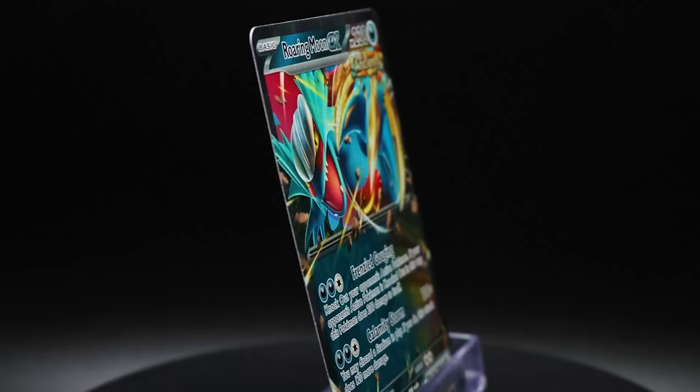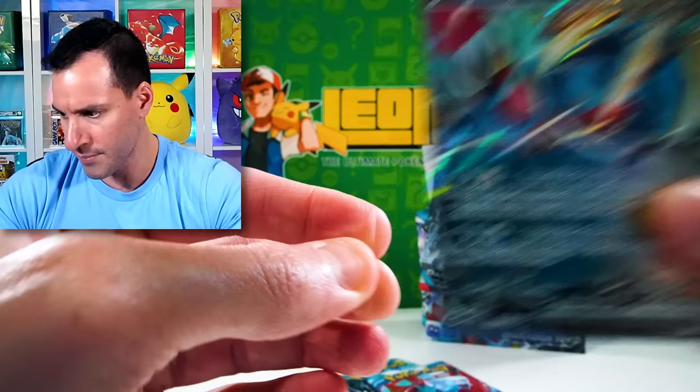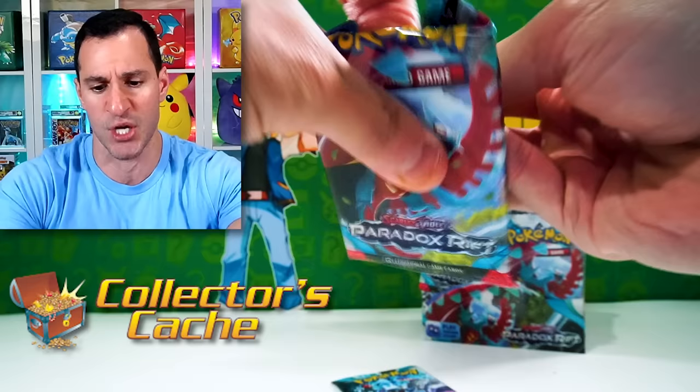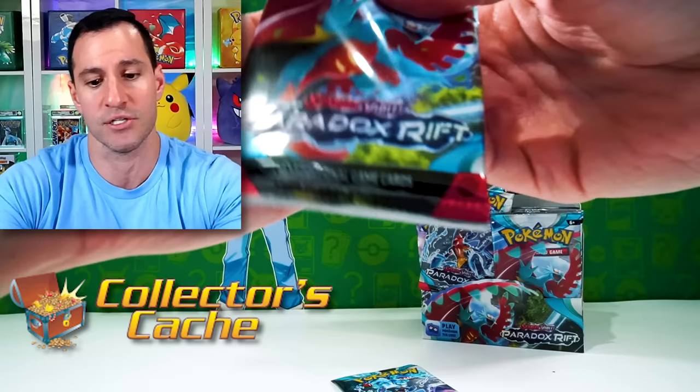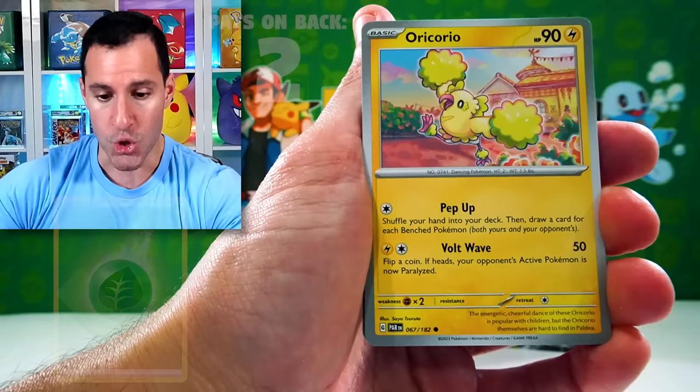This is really the ancient form of what is probably a Mega Salamence, is what I would think. Roaring Moon — doesn't sound like a Pokemon name. I got these products from Collector's Cash, so if you'd like to get your very own Paradox Rift products, please check out Collector's Cache — link in the description below. Leaf Energy — pat on the back! That's two in a row.